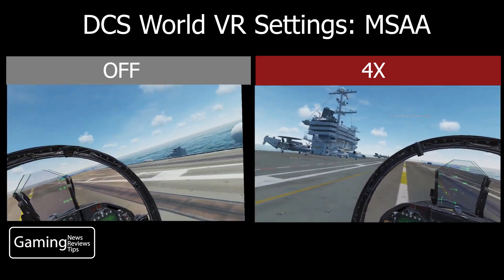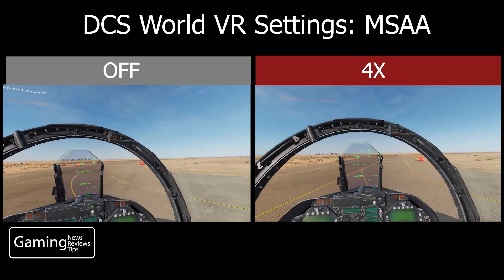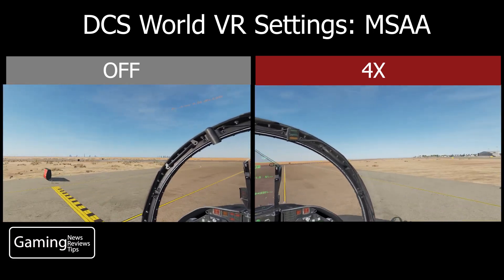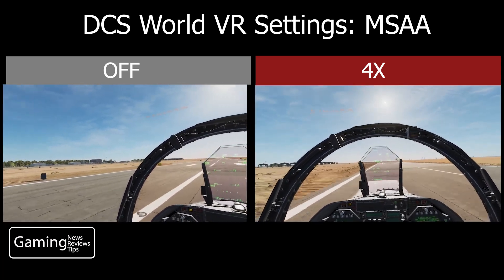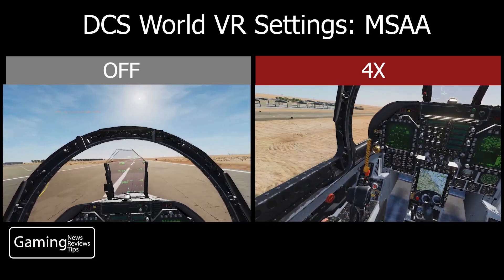I also did this on land at the airport takeoff and then in the air, and tried to compare the visuals and graphics there — really no appreciable difference in the cockpit or in the air. You have to think that this is an air combat game, so you're not seeing a lot of different terrain lines or anything like that.